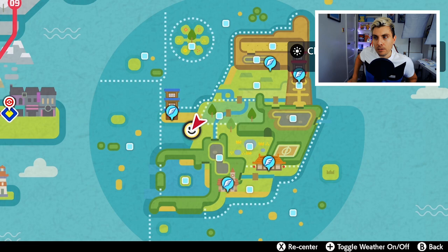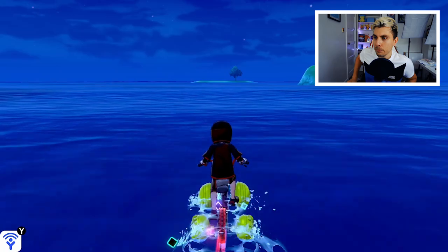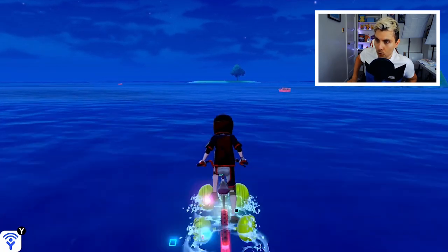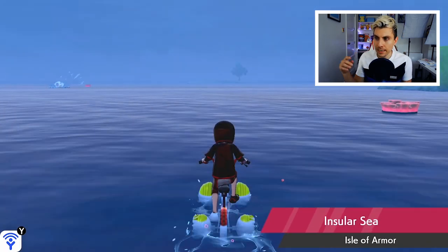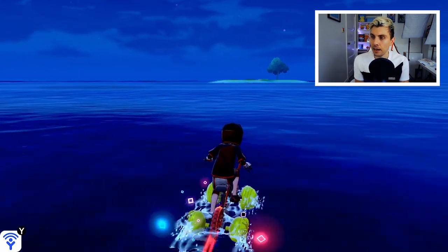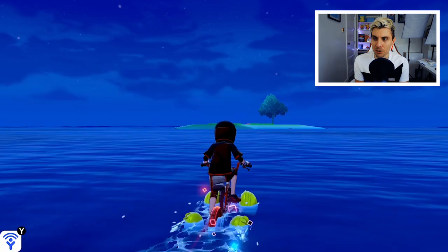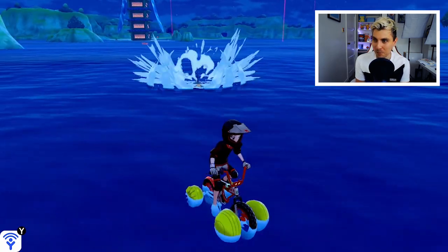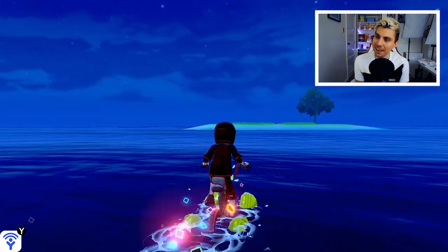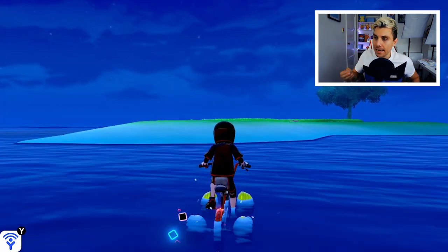I'm going to start the game outside the Water Fighting Dojo, which is the Tower of Water on Challenge Beach. You want to head directly behind this tower and go north. You can see an island in the distance with a single tree on it — that's our target. We're heading through Insular Sea, so let's try and dodge these Sharpedos as we make our way there.